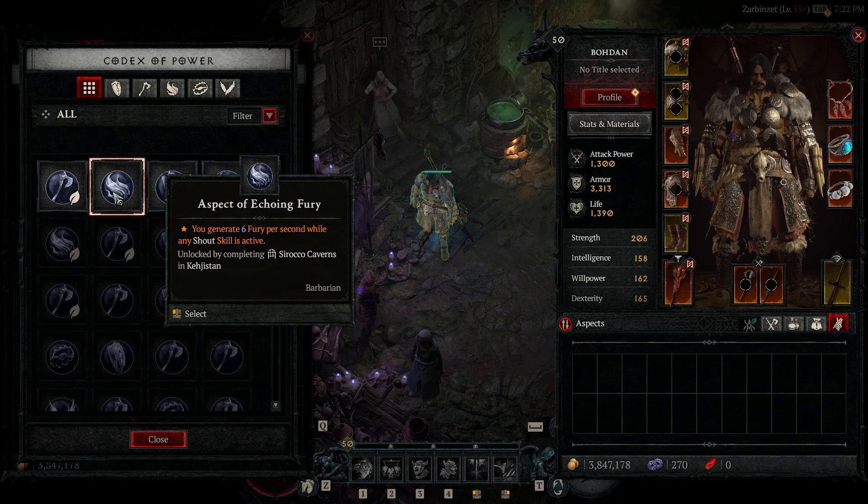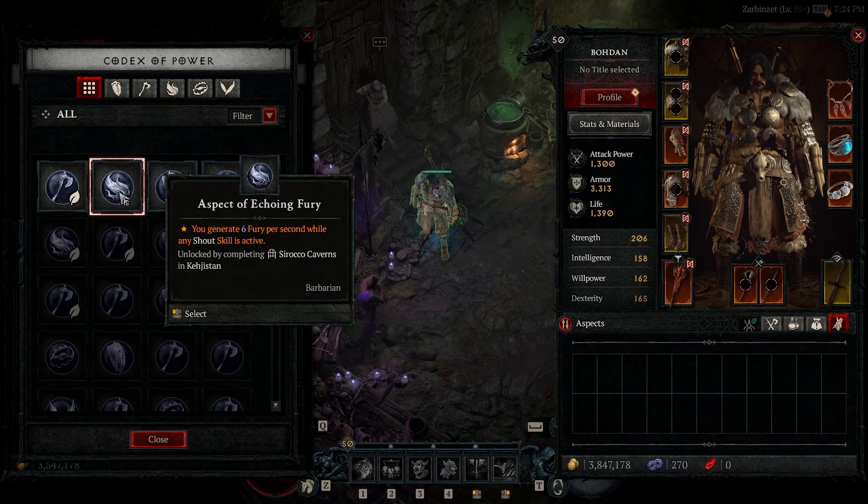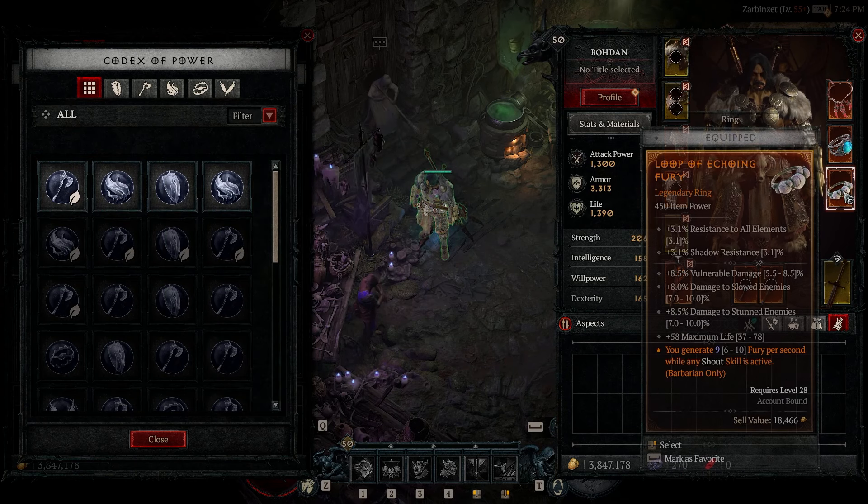The second aspect you're going to want is Aspect of Echoing Fury. This is going to help with resource management — every time we have a shout active we gain additional Fury, which means we'll be able to pump out a lot of Upheavals. We're going to imprint Aspect of Echoing Fury on our ring piece.